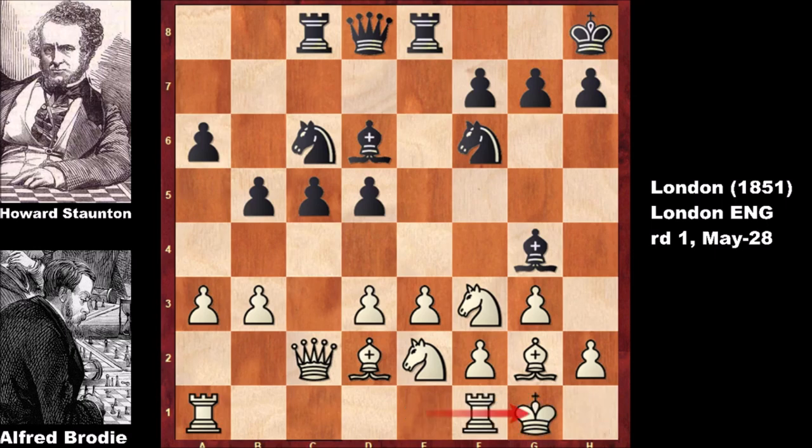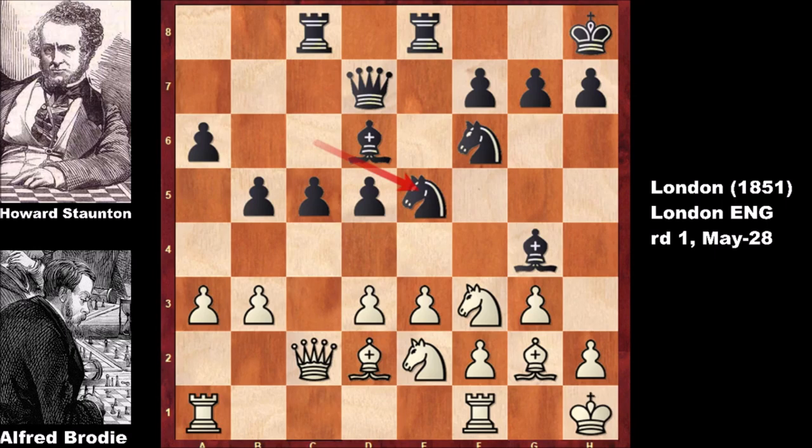b3, rook to d8, and Brody castled — well done to Brody; he has managed to survive against Stanton for over 20 moves, whereas in the first game he got checkmated at move 15. But after queen to d7, king to h1, things are starting to get a little nasty for white. Knight to e5 exchanges the knights, and in this position, white is lost. Can you see why? Bishop takes on e5, and white is in big trouble.